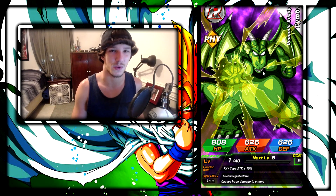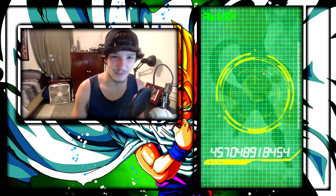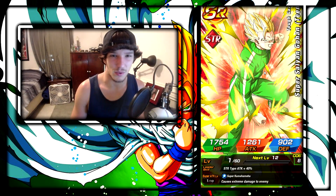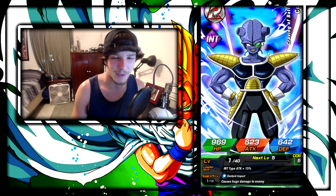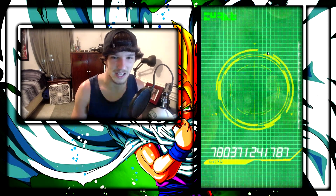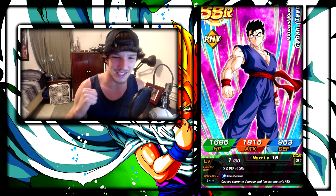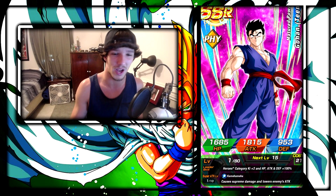I want to save some stones for the four-year anniversary so I don't have to buy more stones than I have to. I'm trying to be a little tight with money, especially since I don't know what I'm doing about school right now. From the summoning animation we're probably just going to end up getting a featured SR. But this is a new one — a brand new Gohan. I'm not complaining. This is a brand new unit, a brand new Gohan, so we can actually try him out.